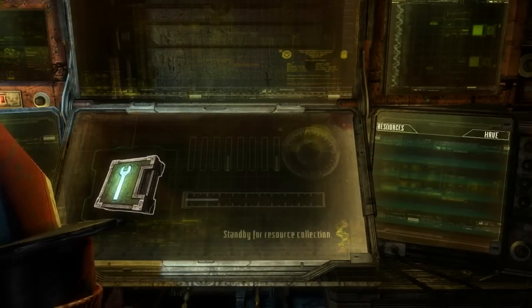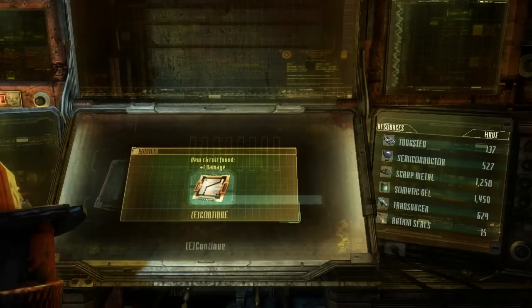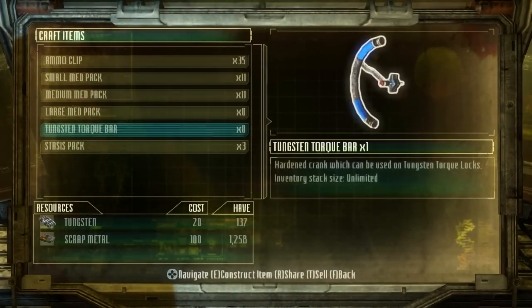I need to make a tungsten bar, now that I think about it. Damn! Plus one damage, plus my rate of fire and damage. Compact dispersal — oh!